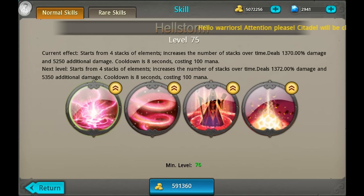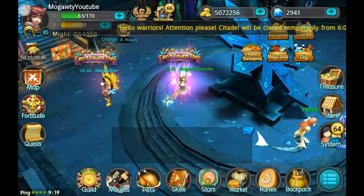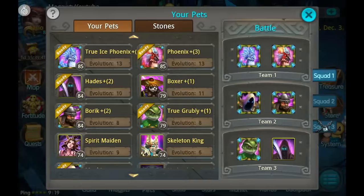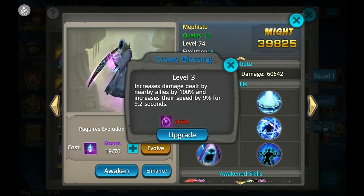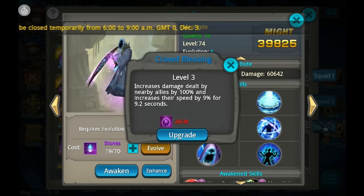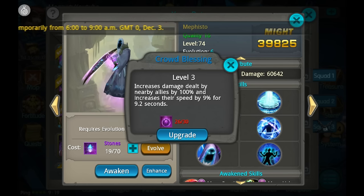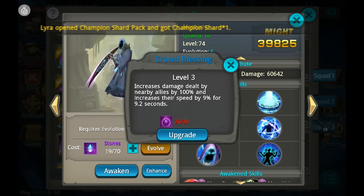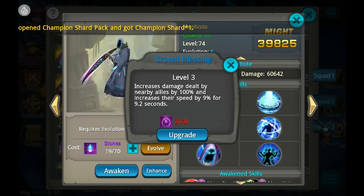In PvP that is halved, so I'd get about 150 percent. Now with Mephisto's 100 percent attack boost — I'm not sure exactly how it adds in: it could be 250 percent total or 300 percent, depending on whether it's additive or multiplicative. So in PvE it would be either 600 or 400 percent total, depending on how that stacks.